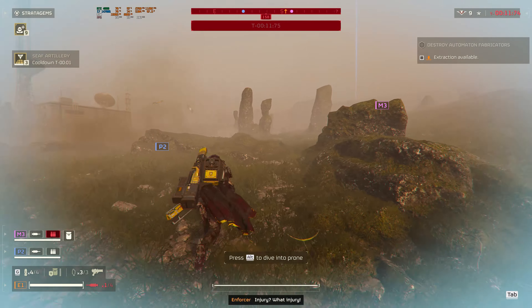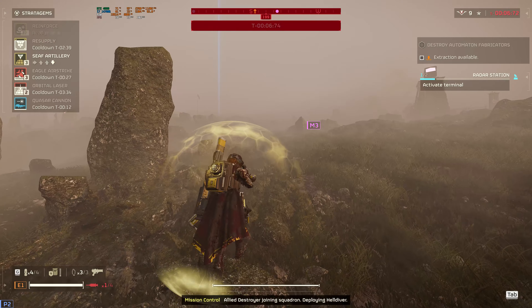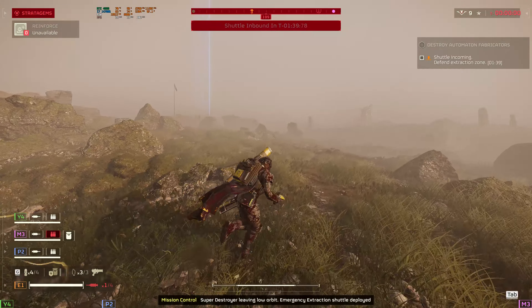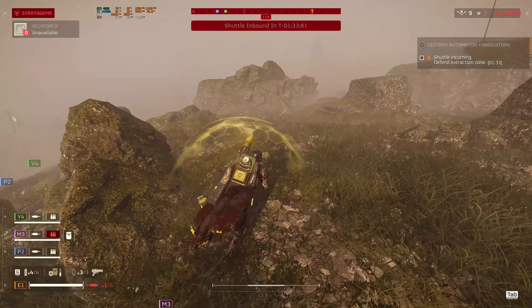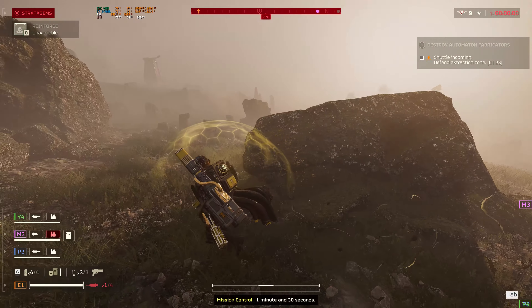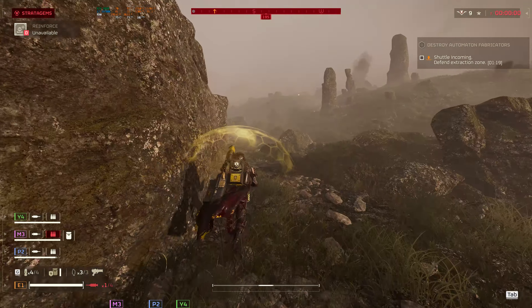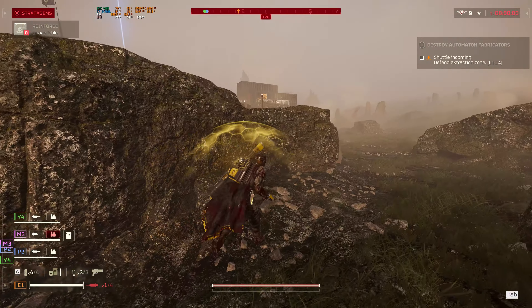Injury? What injury? Join the brig. Allied destroyer joining squadron, deploying hell data. Super destroyer leaving low orbit, emergency extraction shuttle deployed. ETA T-minus one minute and thirty seconds.